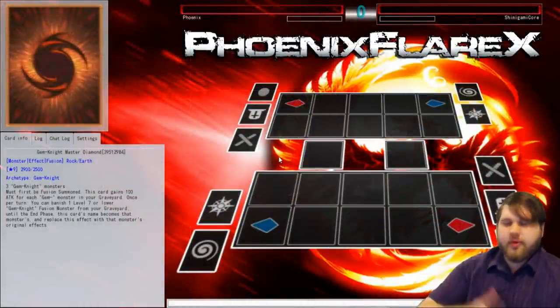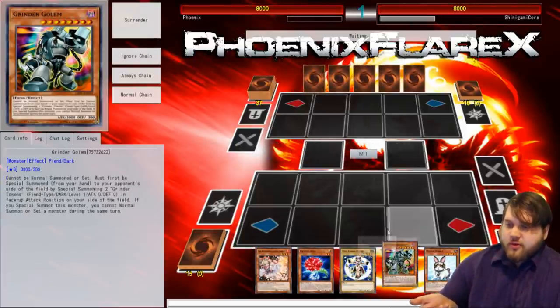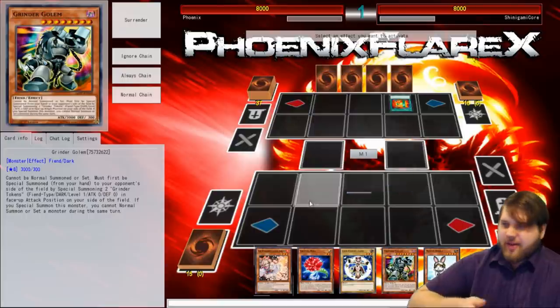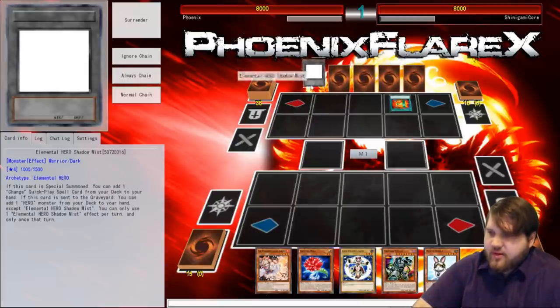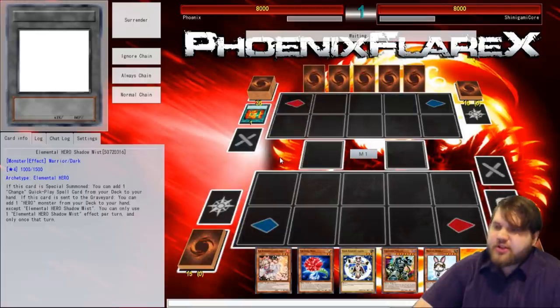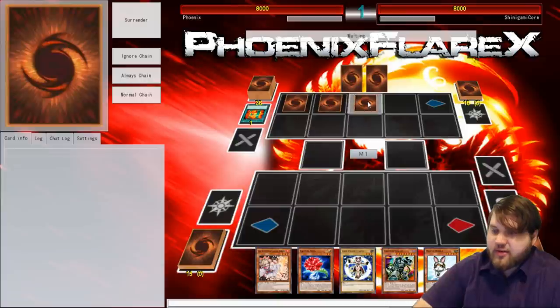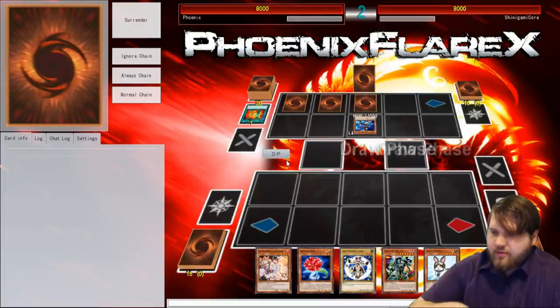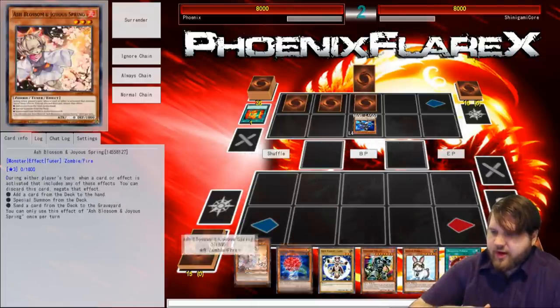Next game — we're going second again. We lost Rock, Paper, Scissors again. This opponent is not going to let me go first. Not so lucky this time. But I do have Ash Blossom. E-Emergency Call — what is that? Shadow Mist? Sure. Set a card, set a card. Actually this Shadow Mist is going to suck for me. Actually no, it doesn't suck at all, because I can get rid of all my stuff before ever doing anything.